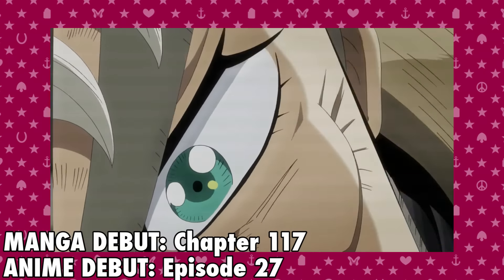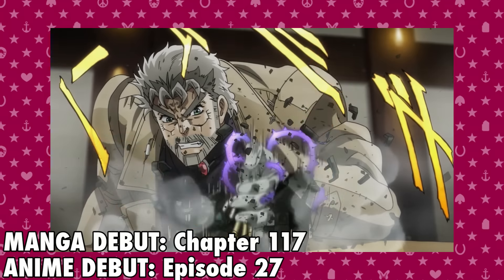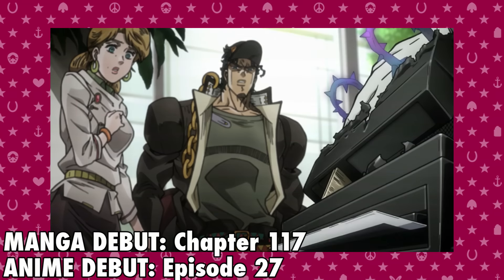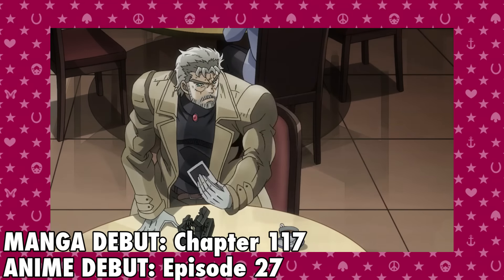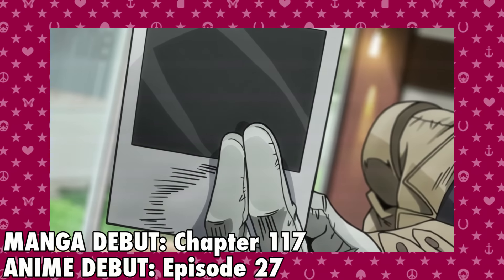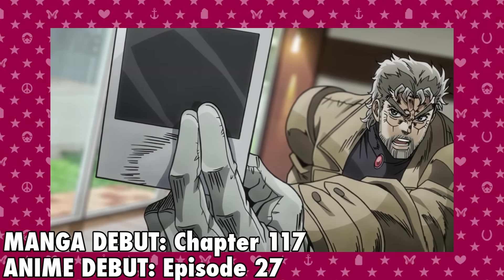Hermit Purple is a stand that provides its user telepathic abilities, enabling the user to sense locations or thoughts by projecting them into cameras or television screens. Hermit Purple also has other uses, like means of transportation or using it more like a grappling hook, because all the stand really is is just vines. The stand user is the legendary Joseph Joestar.